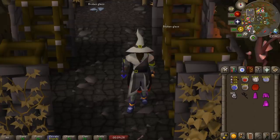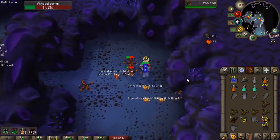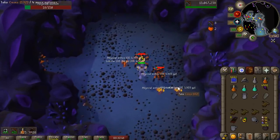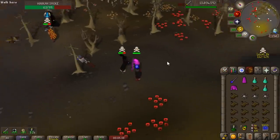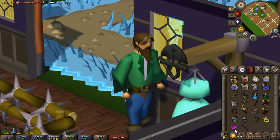In the beta world you have access to all of the Nex rewards including the Virtus Robe Set, the Zerite Vambraces, the Zerite Bow, and the Ancient God Sword. They also have all of the Tombs of Amascut rewards, but primarily I'm going to test the Nex rewards because those are brand new and the raid rewards haven't changed that much. A good place to start is going to be their max hits, so let's test those out.